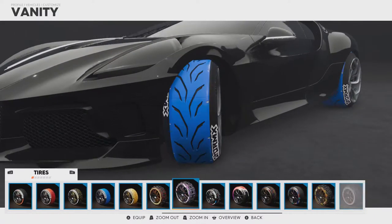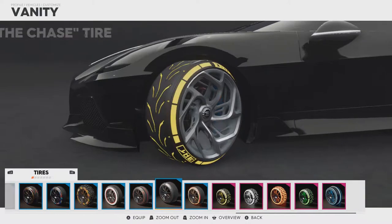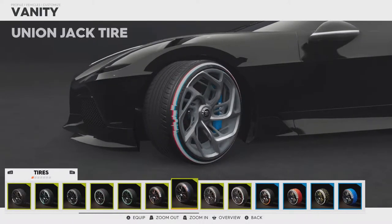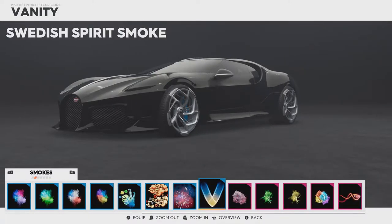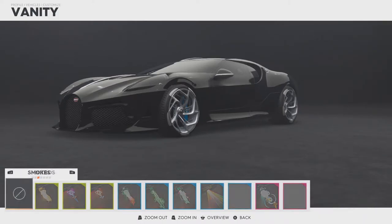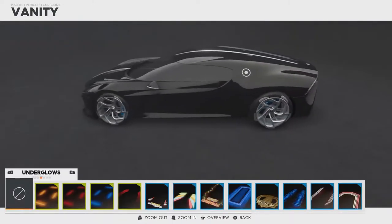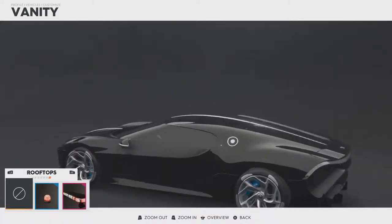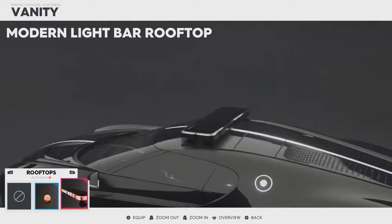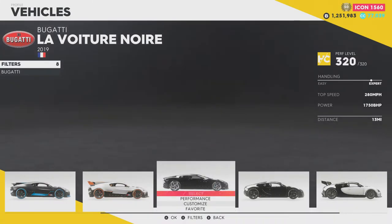We can stick vanity items on, so let's do that. I'm just going to skip the rims. Let's see the smoke — oh, that'll look quite nice. Nitro: it is French so let's go with a little red and blue. Underglows, no window tints, horn — not really bothered about. Rooftops — you can make it a police edition. Apart from that, there is bugger all else you can do with this car.